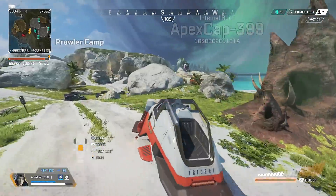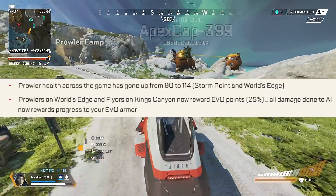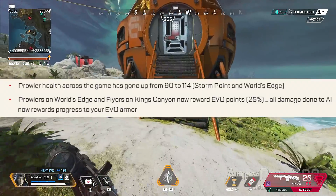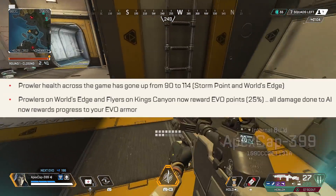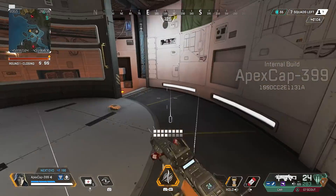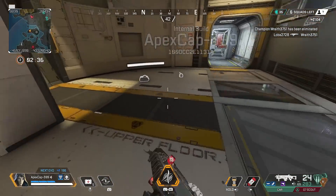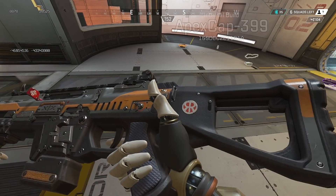Last major change — enemy NPC updates. Prowler health across the game has gone up from 90 to 114. Prowlers on World's Edge and flyers on King's Canyon now reward evo points — specifically 25 percent of the damage you do. All damage done to AI now rewards progress toward your evo armor. This will be really nice on Storm Point especially, since the map is huge and you won't always run into other squads — farming AI for easy evo points could be the difference between life and death.